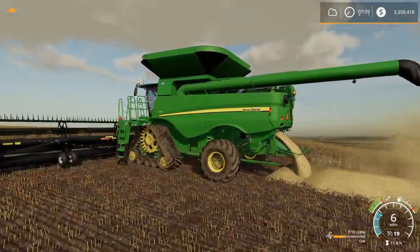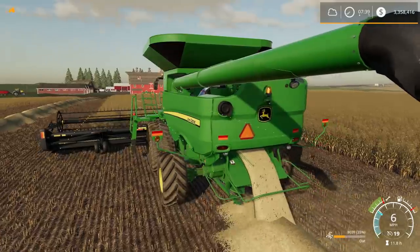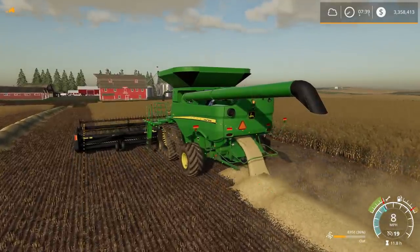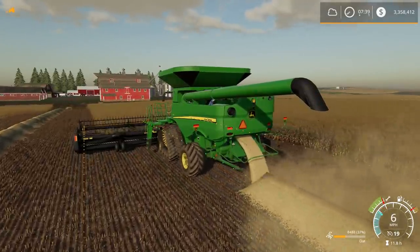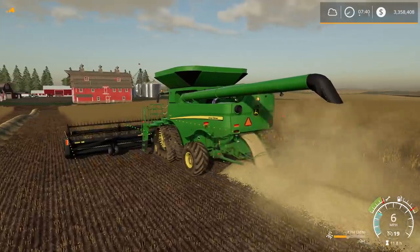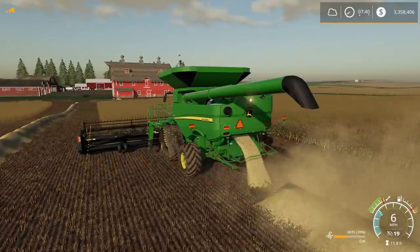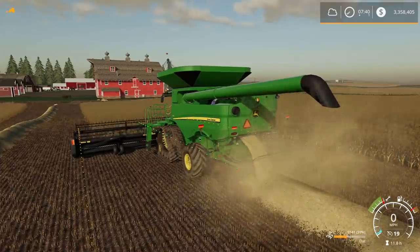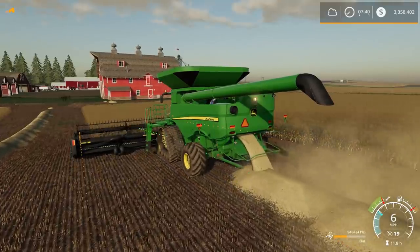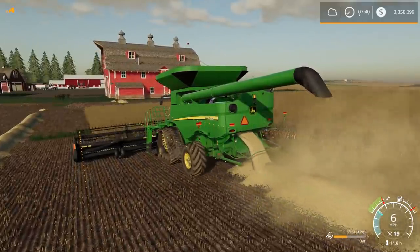These are some rice tracks - I believe they're designed for rice crop. I like the looks of them, I think they look so much better than the other style tracks used in the John Deers. I believe John Deere doesn't make their own tracks for combines - they purchase their tracks, so their track designer basically puts their own tracks onto their combine.